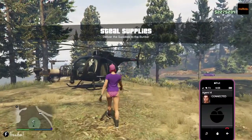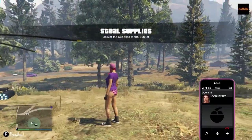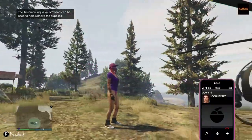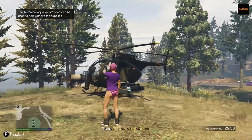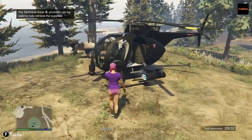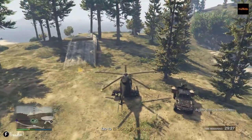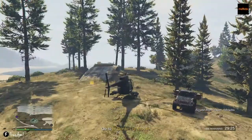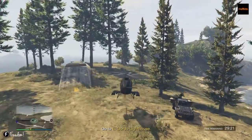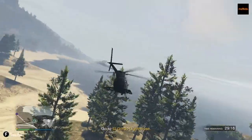These supplies are on the move. Bring down the transport before they fly out of state and you can salvage the hardware. They've allocated a technical aqua for your use. Now the best way to do these missions is with your chopper — get your buzzard and do these missions. Don't worry about using the vehicles they provide. That aqua technical is worthless if you're doing this mission solo. You need two people: one guy driving the technical and the other player on the turret.